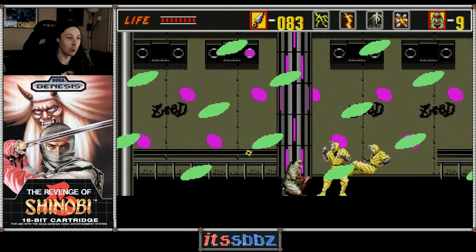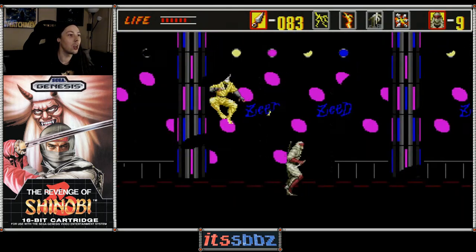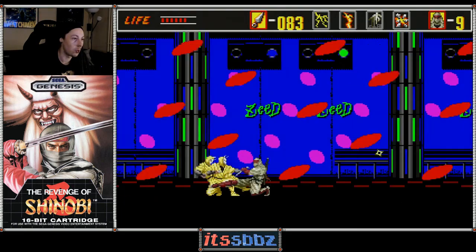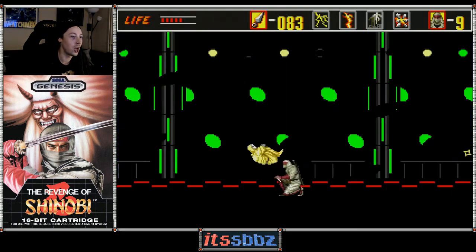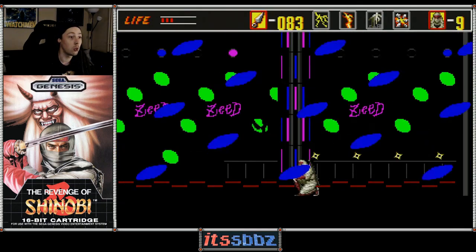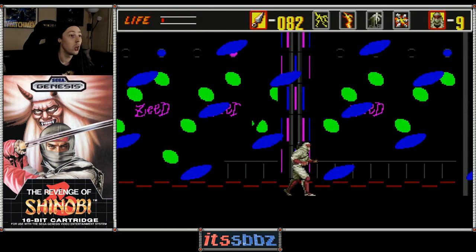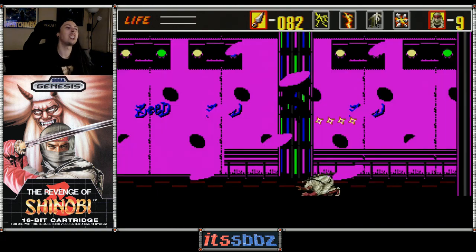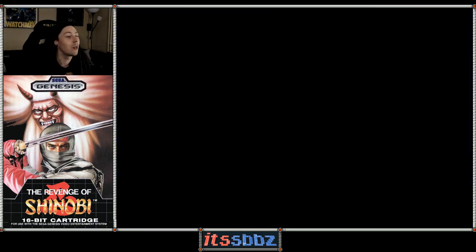The boss in this round is — I actually don't know his name, I just call him the Disco Ninja. Basically what you do is stand underneath him, wait for him to drop down, and kick the shit out of him while trying not to take too much damage. If you take too much damage you can use a ninjutsu, but I can't right now because I already used it in the previous level. That's unfortunate — and I died.